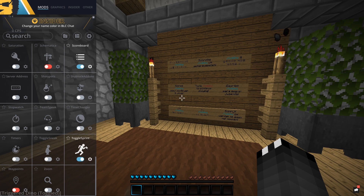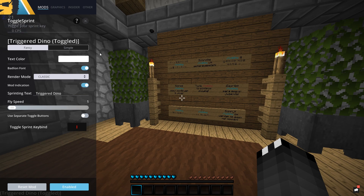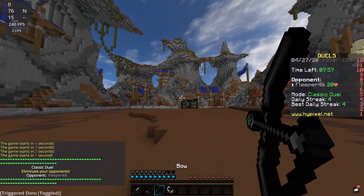And then finally we have Toggle Sprint — pretty self-explanatory. You press the button and it toggles your sprint to be on constantly. When you've got Toggle Sprint active it will display a text to show that it is active. You can customize this text — I have changed mine to say 'triggered dyno' because, you know, dyno. Very original, I know. Once again, BadLion font is turned on, I have the color in white, I have mod indication turned on to show that the mod is working, Toggle Sprint turned on, and everything else I have left as it is.